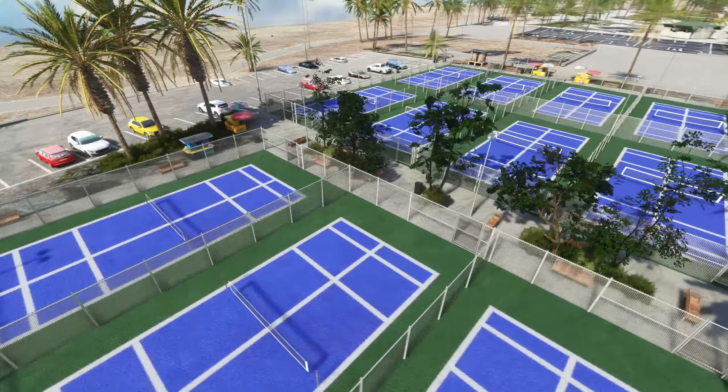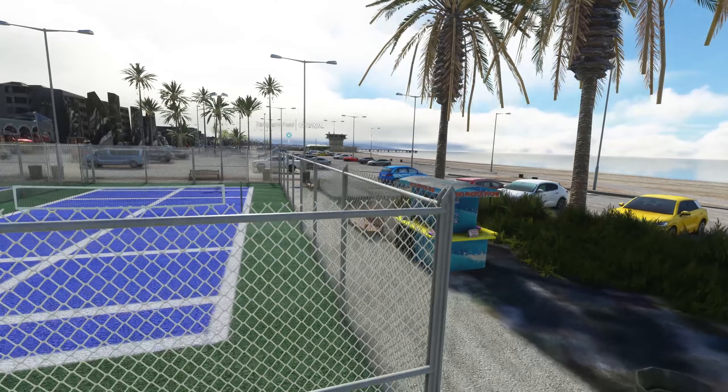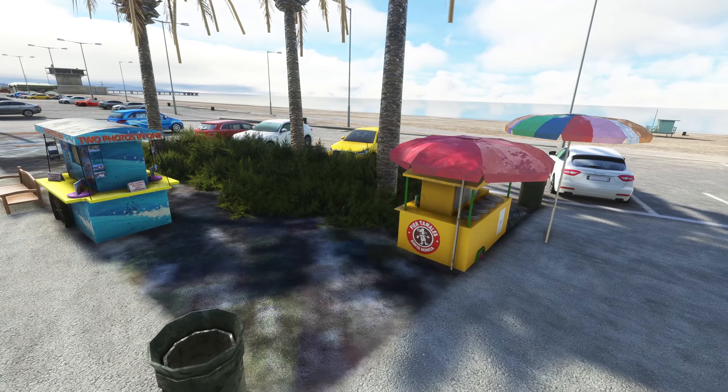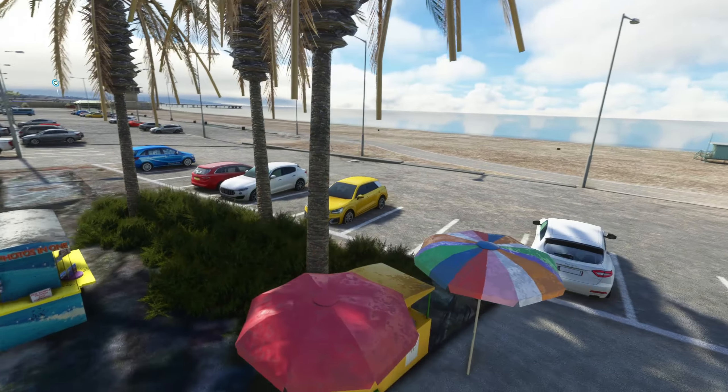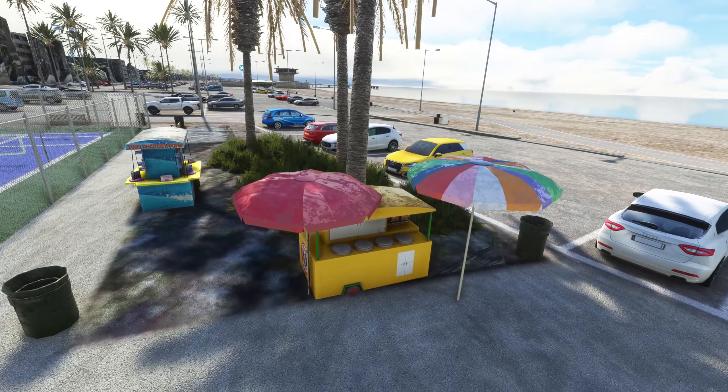You will see dotted around a bunch of little pieces of static scenery right here. We've got a little photo booth right there, and there's the Pier Tamales Santa Monica - so it must be some sort of food stall, looks like maybe hot dogs or something.